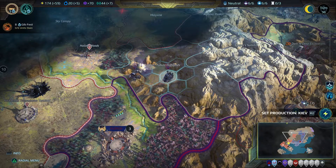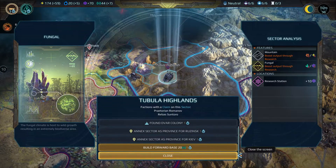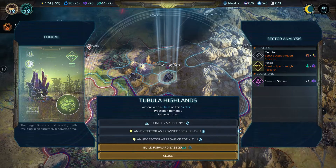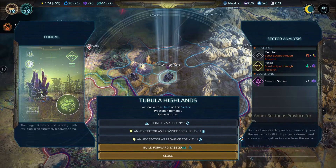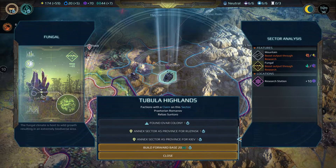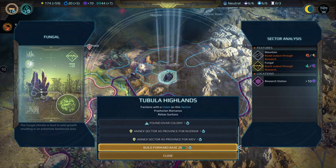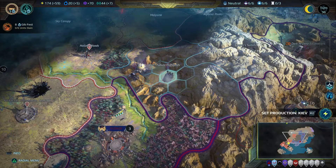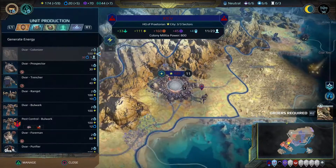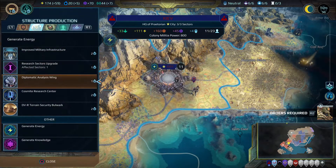We did get nice — completed one of our research as well. We're going to move down and take out that army there, though they are fairly powerful. We might have to use that strike on them; we're gonna have to blast them beforehand. I have something to use as well. Let's go with environmental conditioning and get these guys prospecting. I don't know why we can't prospect this — it doesn't have a notification that it's already been prospected.